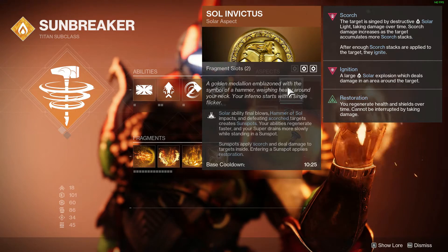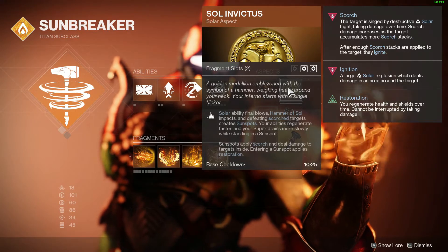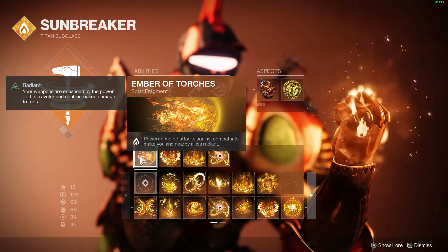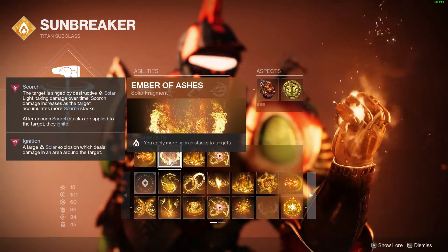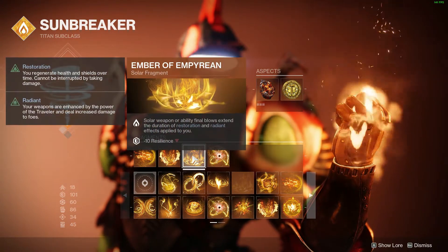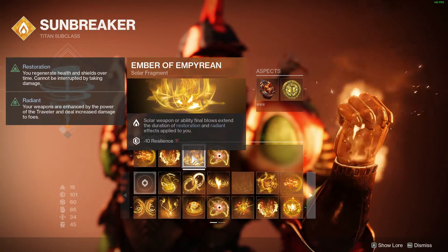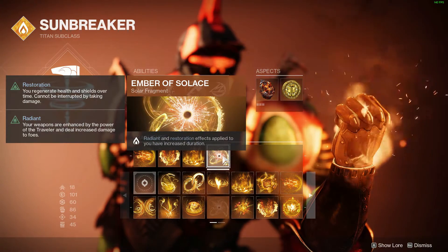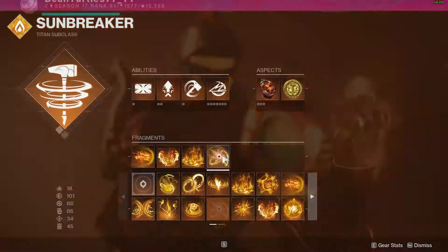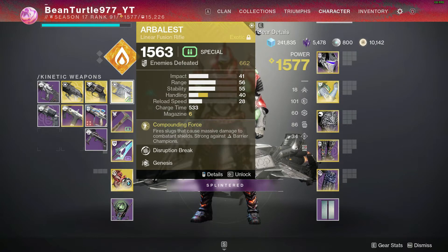Sol Invictus: Solar ability kills create sunspots which heal you and burn targets. I'm also running Ember of Torches, which makes me Radiant when I get a melee hit. Ember of Ashes applies more Scorch stacks so I cause more ignitions. Ember of Empyrean: Solar weapon or ability kills extend the duration of Restoration. Ember of Solace: Radiant and Restoration effects have increased duration up to 12 seconds.